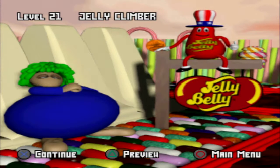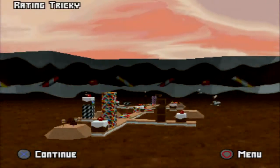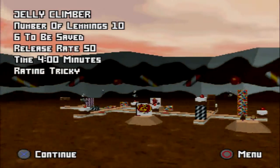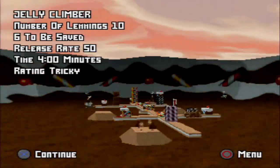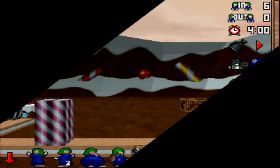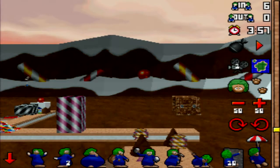What we've got is a Jelly Belly graphic set level, and as always I'm going to press the preview button so we can have a look at it. This one's got a lot of fake exits I think, and some exits are unreachable no matter what. We've got 10 lemmings, we've got to save 6, and we've got the awesome Jelly Belly music as well. I believe you only get this music on the Jelly Belly levels.